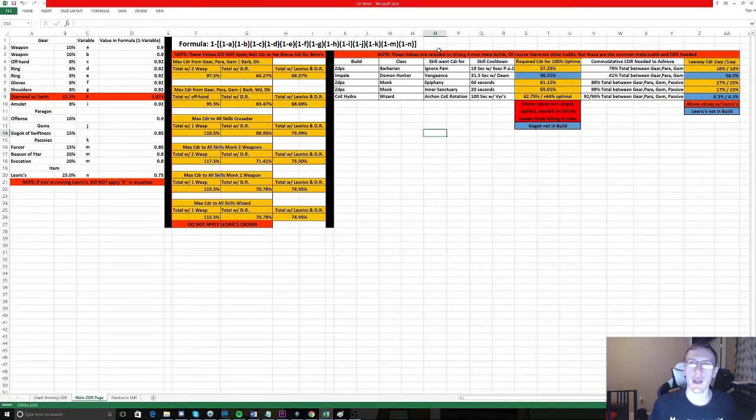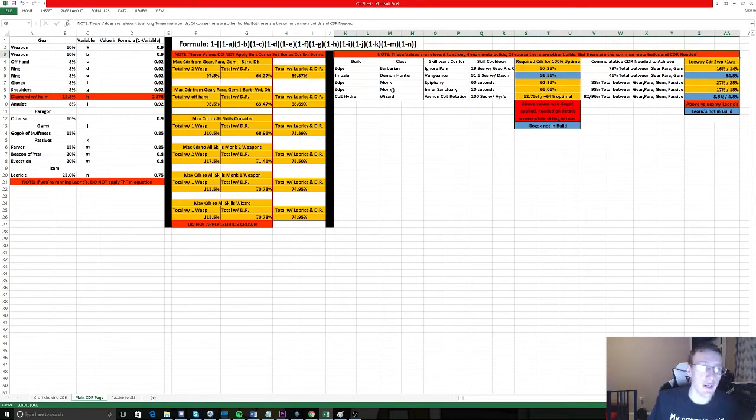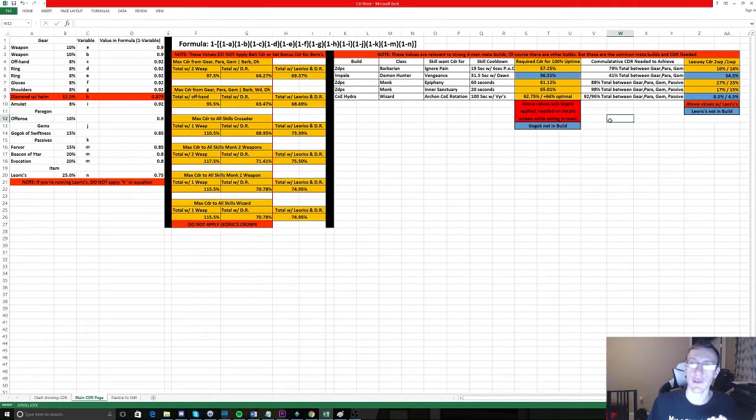Now let's look at how this applies to standard four-man meta builds. Solo builds like the LON Bomb Crusader are not included here. For the zDPS Barbarian, the skill they need 100% uptime on is Ignore Pain, to give your team that damage reduction. The skill's base cooldown is 30 seconds, but with Pride of Cassius and the 5-second reduction it becomes 19 seconds. The required CDR you need to achieve full uptime is 57.25%. This does not include Gogok, so you can check this number directly in your details panel in town.